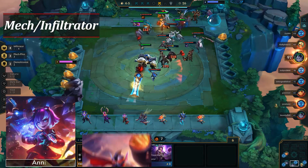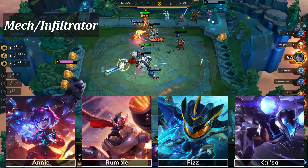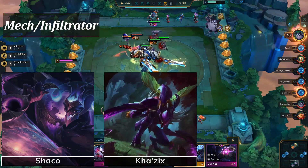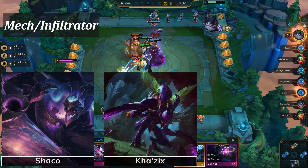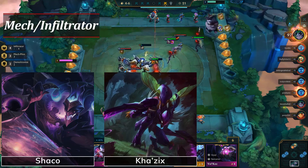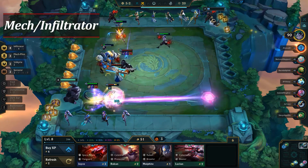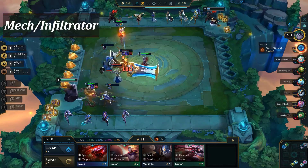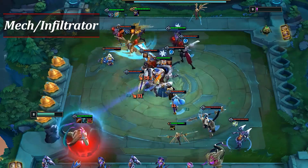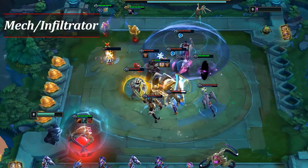The core champions are Annie, Rumble, and Fizz for the Mech Pilot, with Kaisa being the most important Infiltrator. Shaco and Kha'Zix can be added to give 4 Infiltrator, but with buffs to the 2-piece trait, you have more flexibility to add in early Valkyrie or Sorcerers instead. Either way, your goal at level 8 with this composition is to have Mech Pilot with 4 Infiltrator, 2 Valkyrie, and 2 Sorcerer. Kaisa is the primary damage carry, but the Super Mech is equally as important, if not even more important, to get items for.